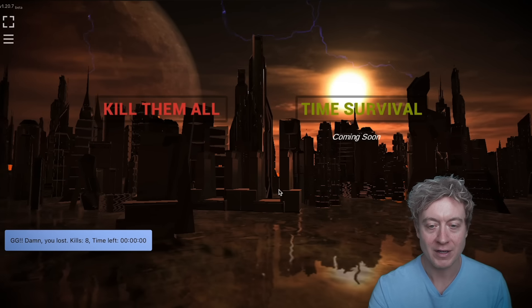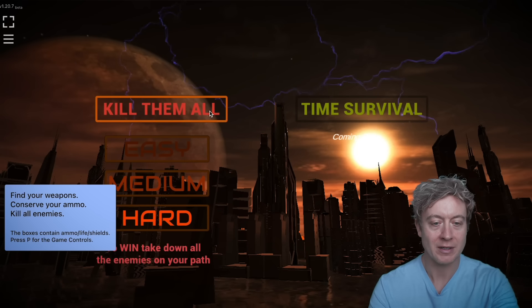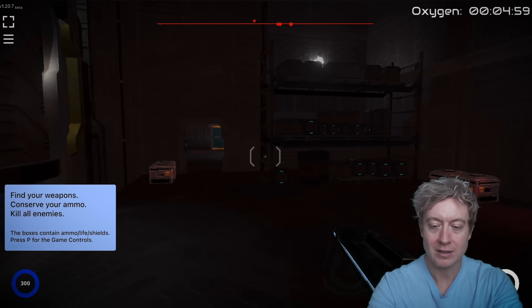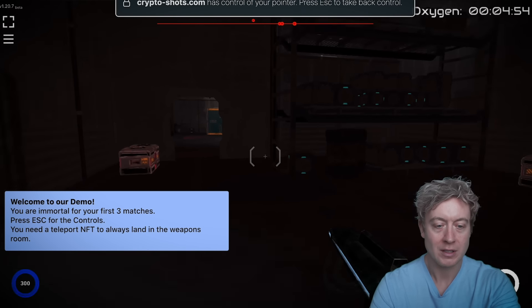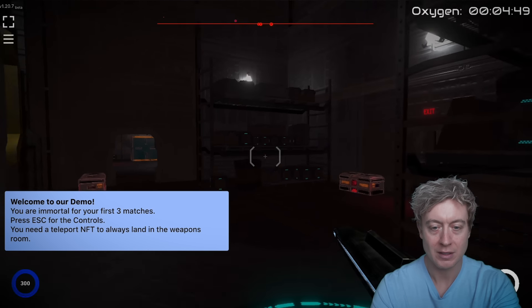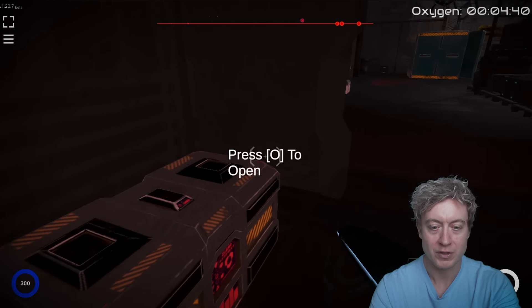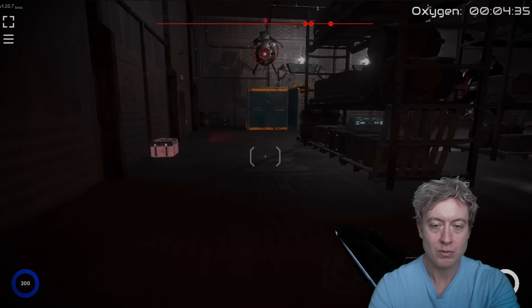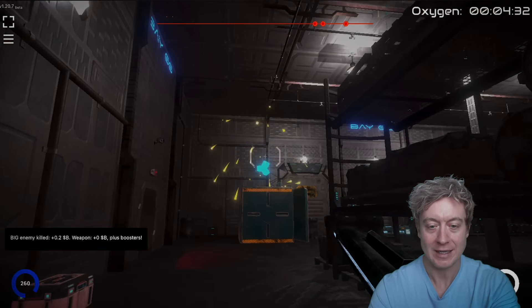Let's give Crypto Shots a test. I went there on a different browser but it tells me for 10x faster gameplay go to Firefox. Now on Firefox we can see that team survival or time survival will come soon, but for now let's play 'Kill Them All' and for this demonstration we're going to click easy. Now we are in the game mode itself — we can move around traditionally using WASD style and then move around with your cursor.